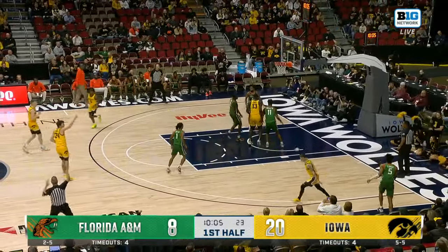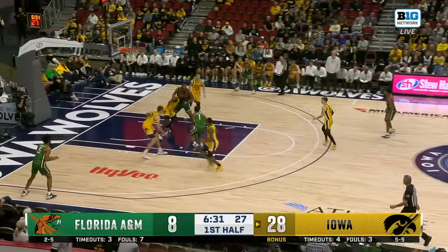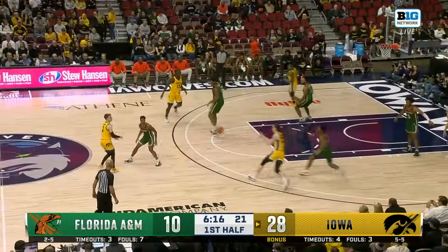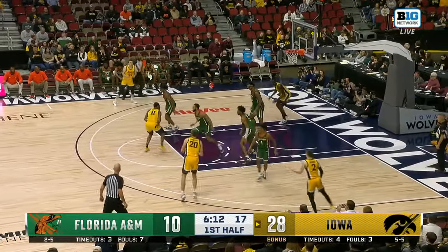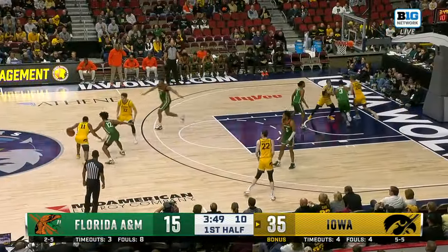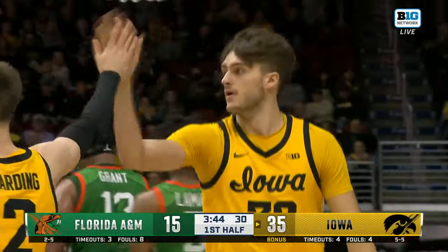Brock Harding wide open. Parker nearly stepped over the line. Bettis up and under, got the friendly bounce. Perkins behind the back — that's too smooth. Freeman screens, rolls, and in the air, lays it in, got fouled in the process.